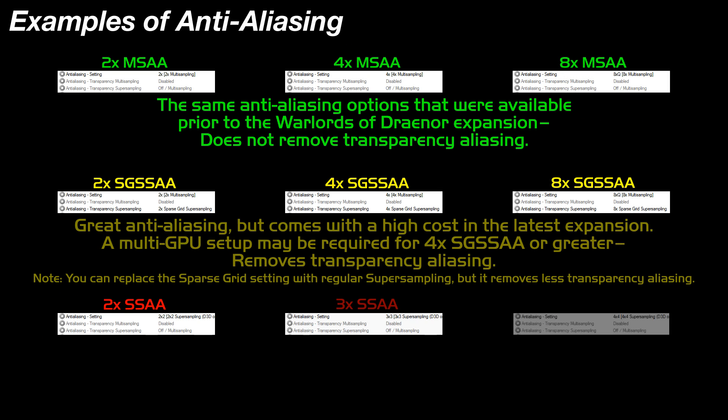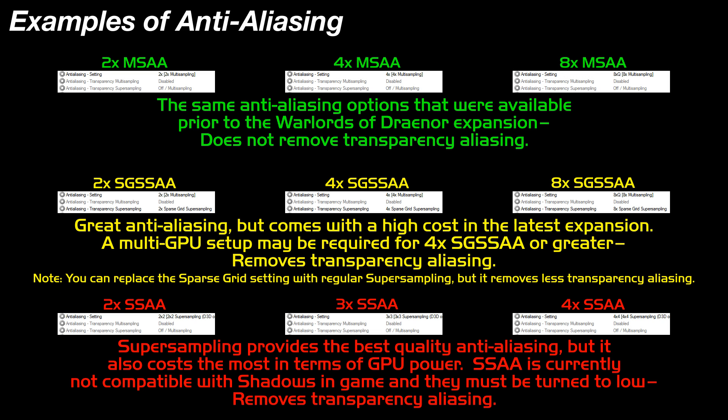Here are some examples of those. I've highlighted the ones that I thought people might be interested in using, but technically you can attempt to use any setting in that long list of options if you're feeling adventurous. The multi-sampling examples will return the game to its former pre-Warlords glory — 2X, 4X, and 8XQ are the same as MSAA 2X, 4X, and 8X as we have had in the past. The Sparse Grid Super Sampling, or SGSSAA, settings are what you saw earlier in this video, and these are pretty much reserved for people with a fairly powerful system.